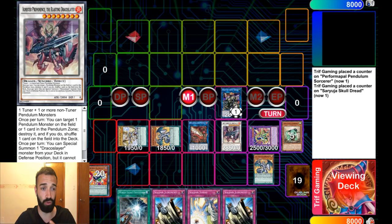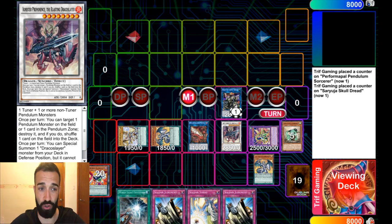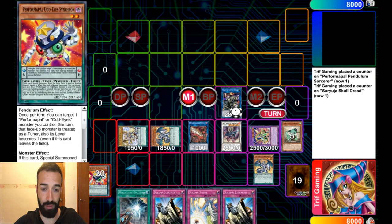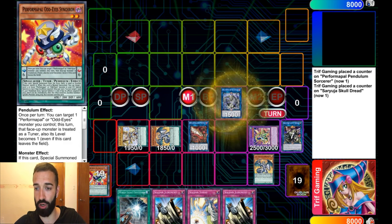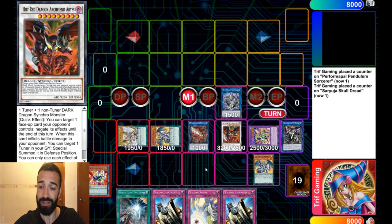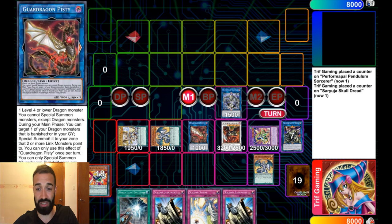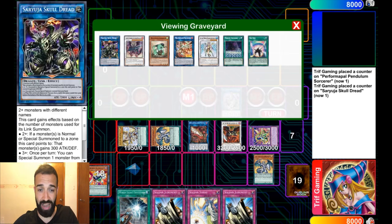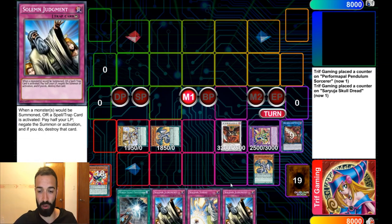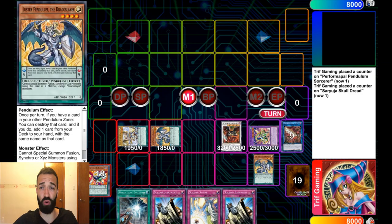Ignister is properly summoned, so we're going to be utilizing its effect 5 times in the turn — it's unreal. Ignister summons out Master Pendulum; you want these to be different names, and one of them needs to be a Master Pendulum. These two go into Agar Payne. Agar Payne brings out Hot Red. So now we've got 3 counter traps in hand, Hot Red, Vortex — we go to our usual Succession, and Master Pendulum comes back. We haven't used LP yet. The board itself is broken enough without the counter traps.